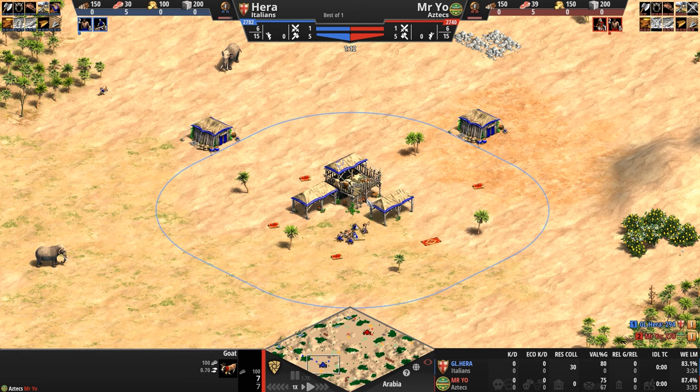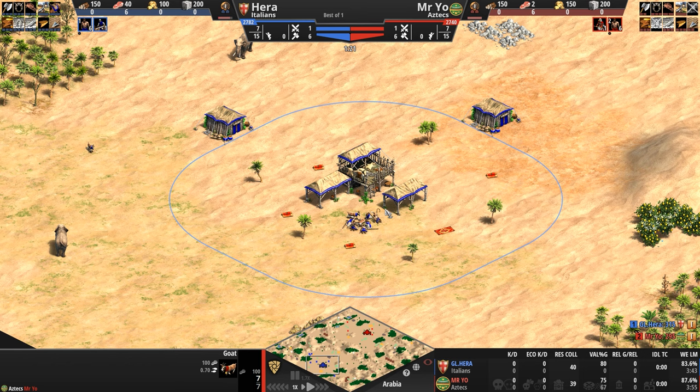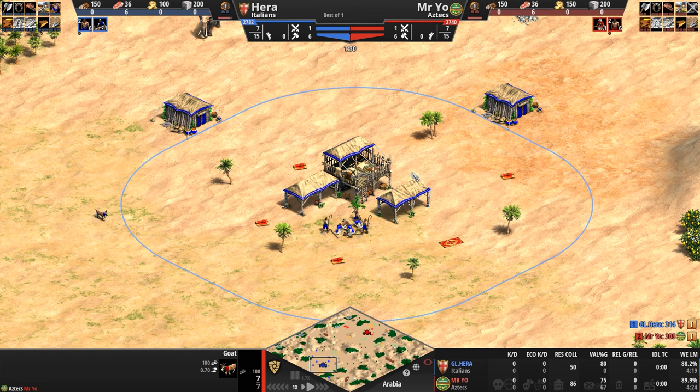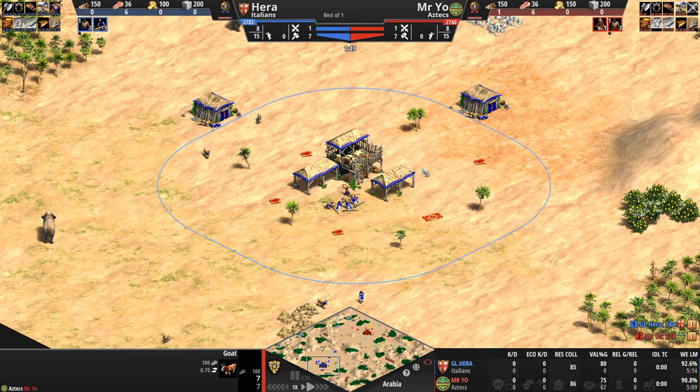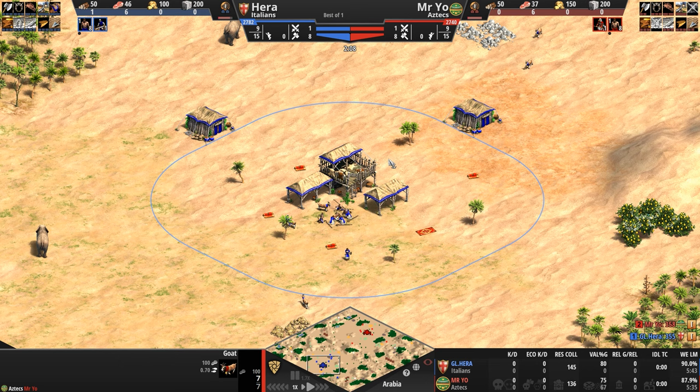Using all these saved resources, the Italians can field two unique units. The first is the Genoese Crossbowman — a decent foot archer with a good attack bonus against cavalry. Not exactly something I'm expecting to see against the Aztecs, unless we're lucky enough to see a stable get converted and Eagle Warriors start coming out. The second is the Condottiero, a quick-moving tanky infantry unit with a massive attack bonus against gunpowder units and added bonus armor — again, not something I'm expecting to see out of the Aztecs.